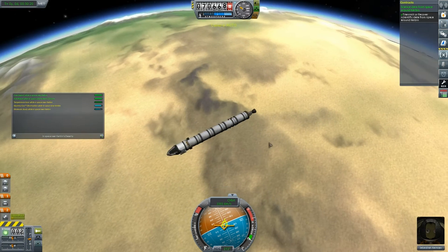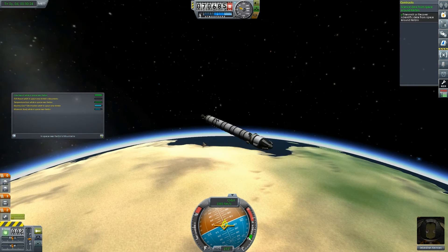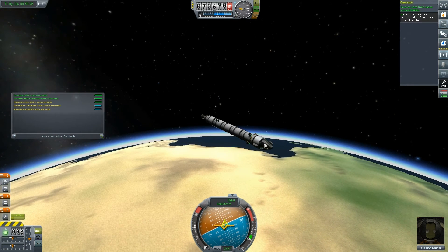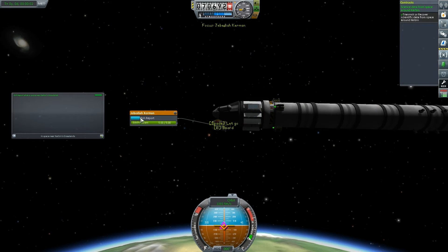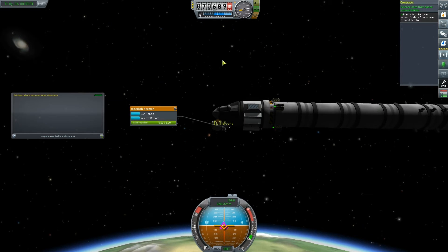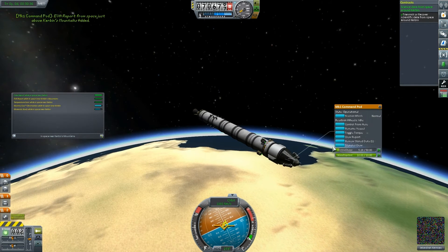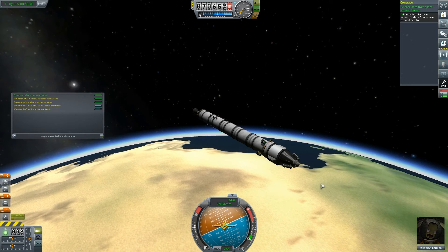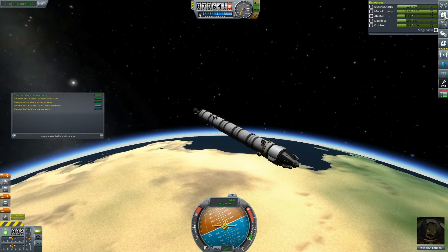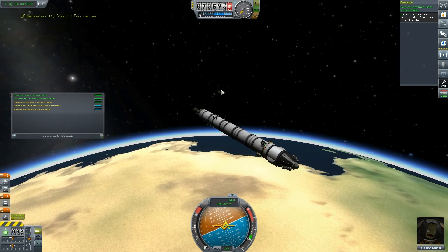Now let's watch ourselves fly over the surface — look at that, that's quite beautiful. EVA report while in space over Kerbin's mountains. Let's do another EVA report — that's another eight science. I'm not adding this up. Is anyone adding this up? That is a load of science we're getting. How much electricity have we got actually? We've still got 222. I'm going to beam that back just in case the opportunity arises to get any more.